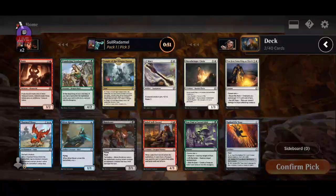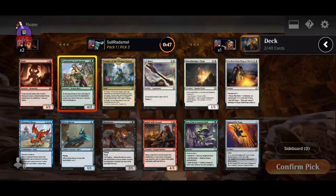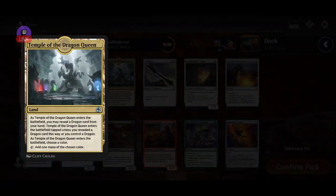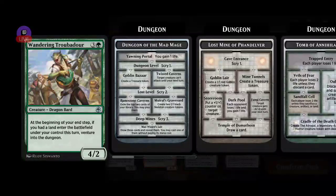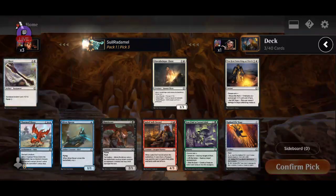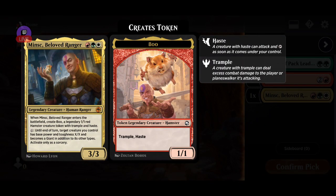This just gives you extra treasures. This is powerful too. Hmm, this one seems really, really strong, but this one does everything. Yeah, I'll take this one. Treasure tokens can help you, plus we have this card so this can help us splash it.